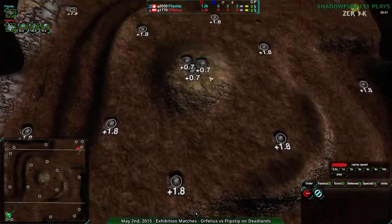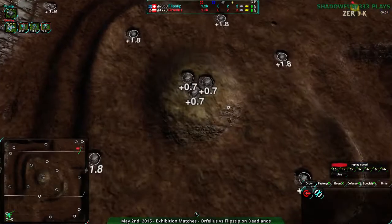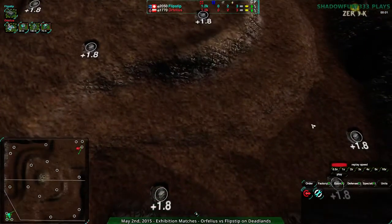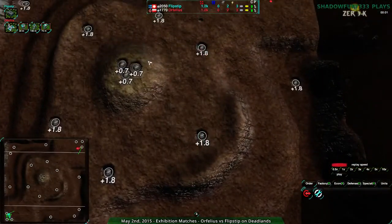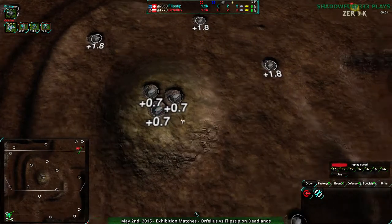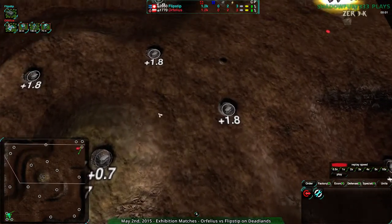Anyway, so we're going to have Flipstep and Orphilius. This map — as you can see — the hill is 21 metal between three extractors. Everything else is 1.8. So basically you don't get the hill very much. You can take it for territory, but not for economy. That doesn't do you a huge amount of good, not for the value, at least.